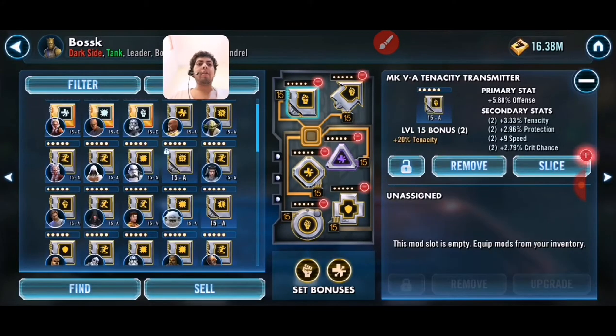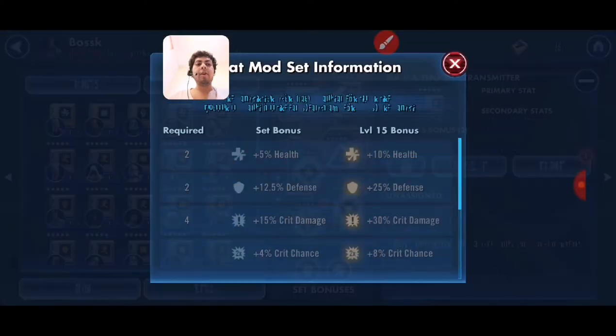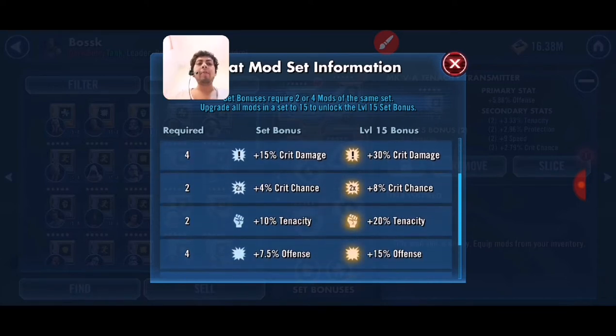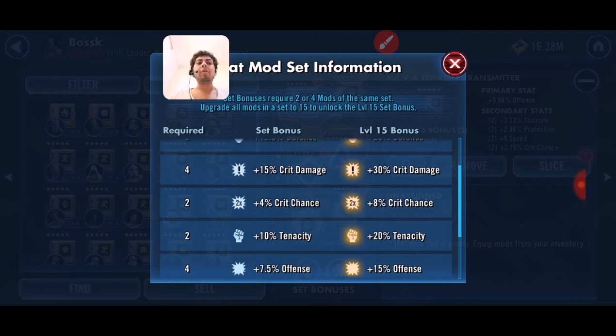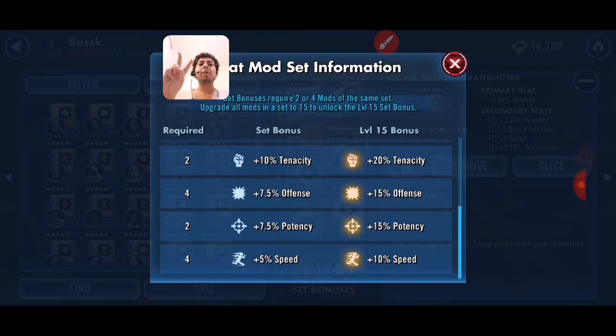I'm going to show you how mods work. First of all, we can see the set bonus of each mod. Sometimes we need 2 mods of the same kind. Most of them only need 2. So you can see: health, defense, trick damage, trick chance, tenacity, offense, potency, and speed — that's all the kinds of mods that exist. Most of them need only 2 of the same kind.